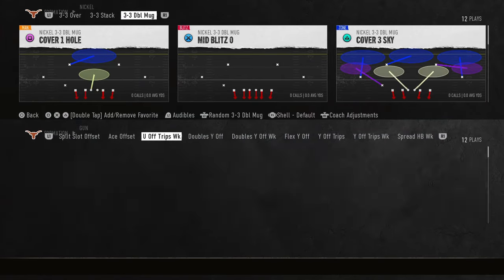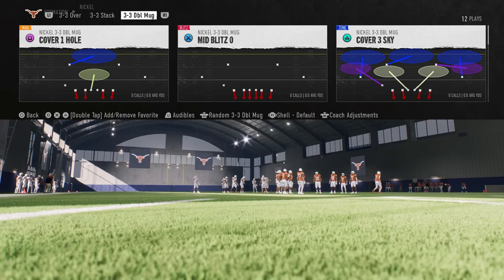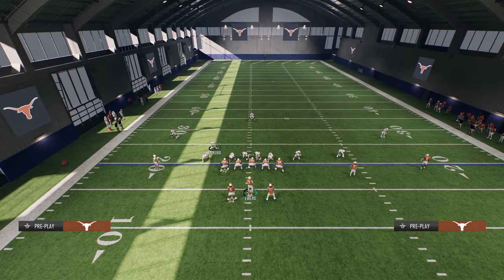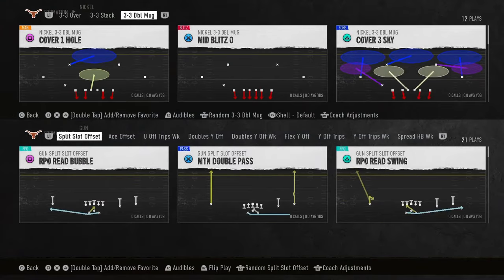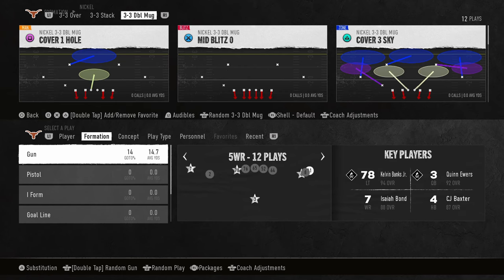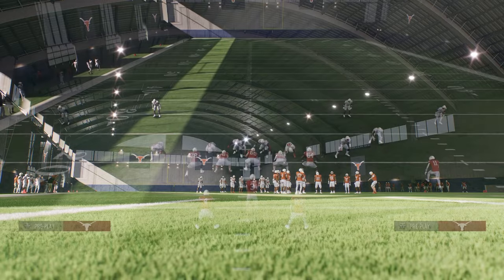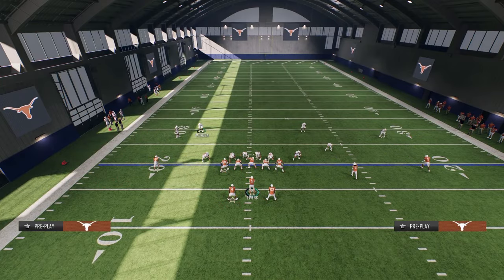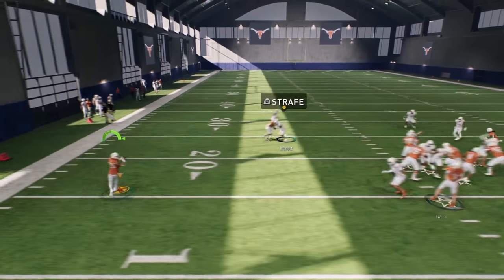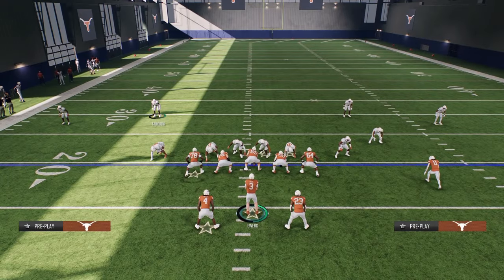That's pretty much the Arkansas split slot offset offense. What you can do is come out in the formation and audible — put two tight ends in the game and audible to I-form tight to run stretch or power-O for the red zone. In general that's what I like to do out of Arkansas. If you like this breakdown, you'll love the full schemes on our school community at school.com/codyballard. Ten dollars gets you unlimited access to everything we have on the site, both for Madden and College Football.